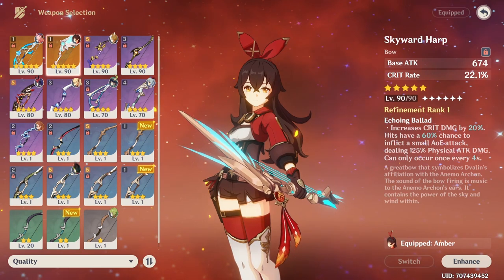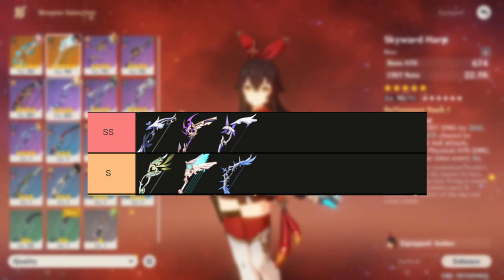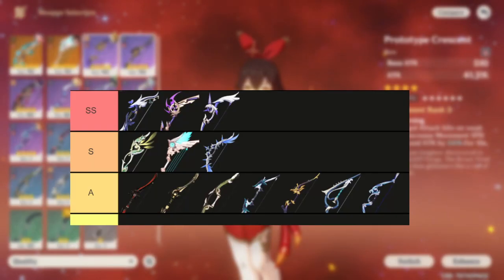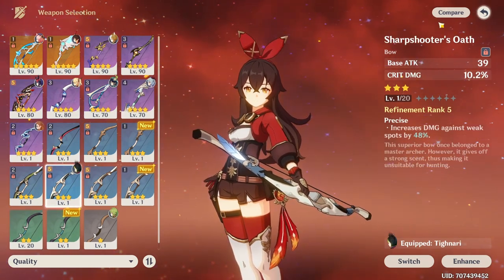For that kind of Amber, you should go with a good DPS weapon. The best choices are Aqua Simulacra, Thundering Pulse, Amos' Bow, Skyward Harp, Hunter's Path, and Polar Star. For 4-stars: Blackcliff, Prototype Crescent, Hamayumi, and all bows with high attack. And Sharpshooter's Oath is extremely good at R5 if you don't have any other choices.